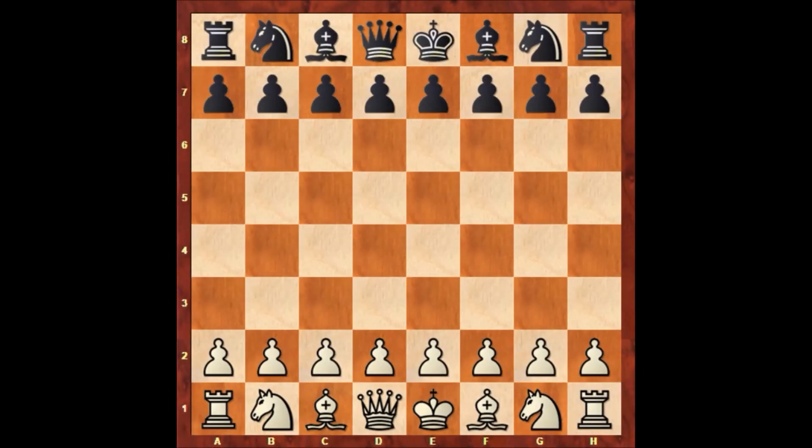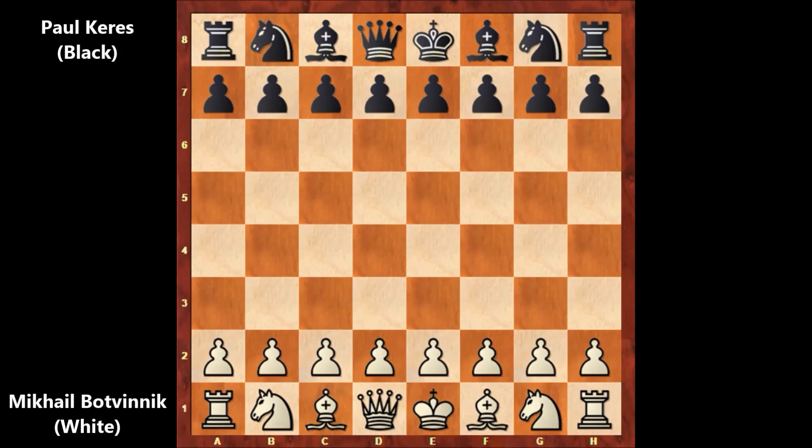Hello everyone, and let's check out another instructive chess game from the history of chess. In this game, white is Mikhail Botvinnik, and his opponent is the legendary Polkeres. This game was played in 1948 in the FIDE World Chess Championship tournament.